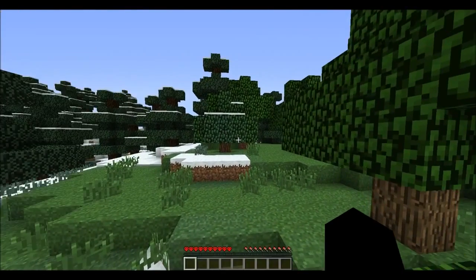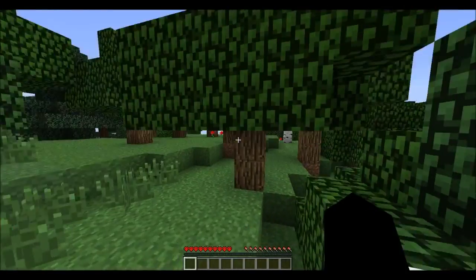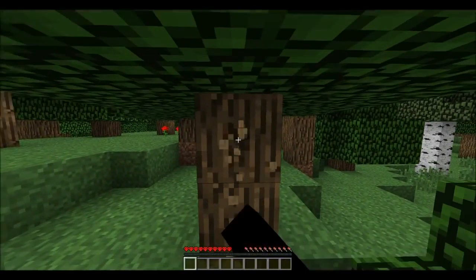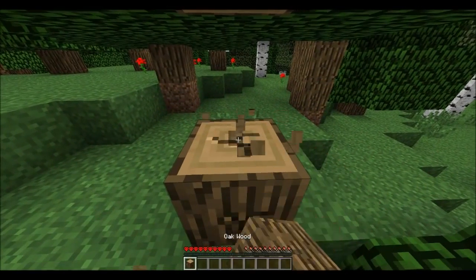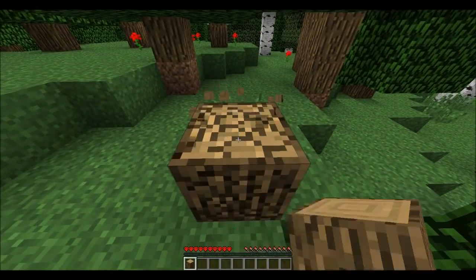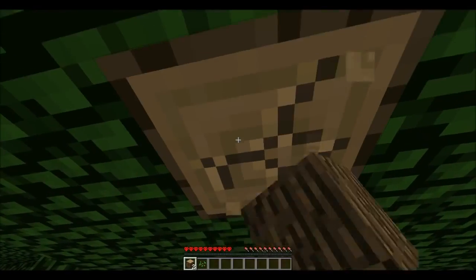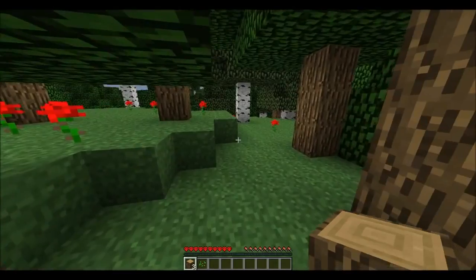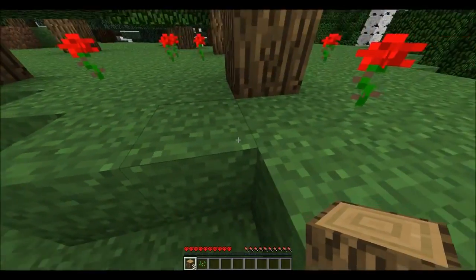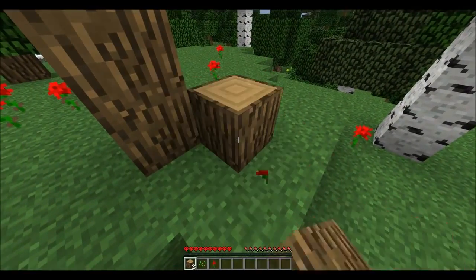When you spawn you need to find a tree and just get three blocks of wood, then find an edge to put them on and place them in an arrangement like this.